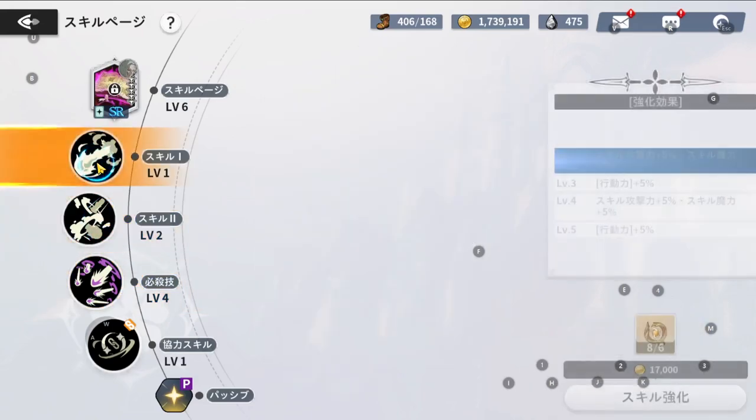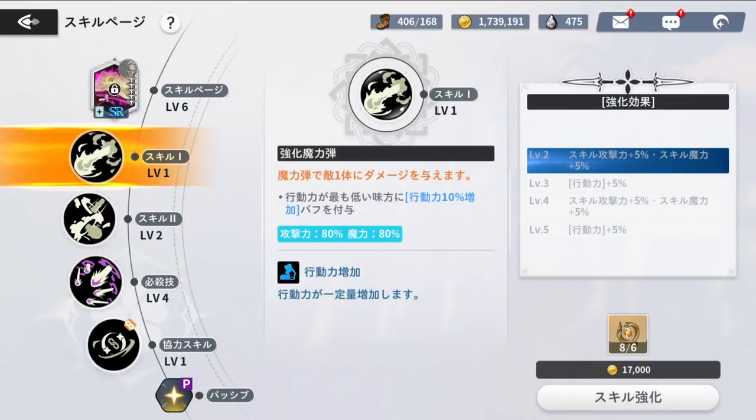He has three skills: his special, skill two, and skill one. On screen you should see some translations pop up. Starting with skill one — he has a move called Enhanced Magic Bullet, which applies 10% increased stamina to the ally with the lowest stamina. If you upgrade this skill, it helps with his attack, magic attack, and his overall stamina recovery.